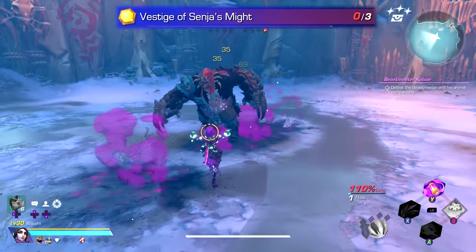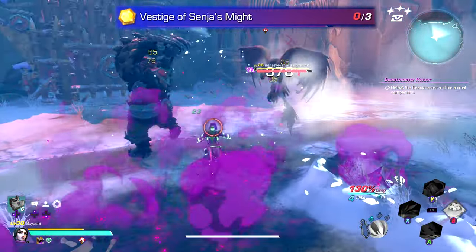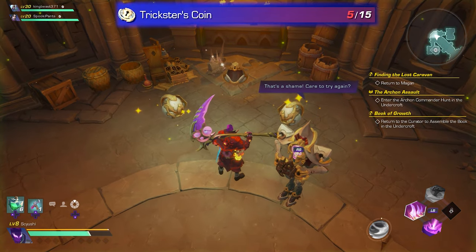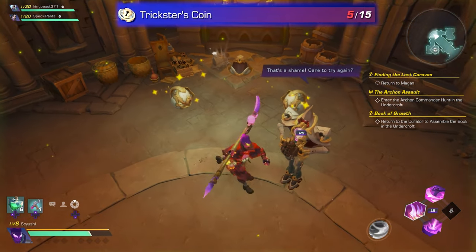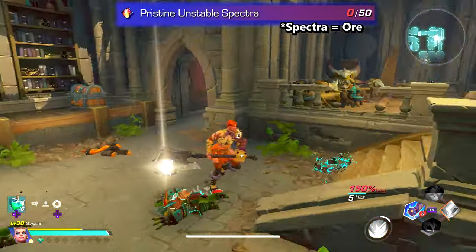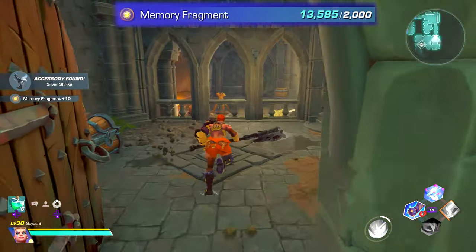First is going to be Senja's Might, which requires the Vistage of her Might, found by felling Kolar the Beastmaster. Trickster Coins, which come from a random trickster event that can usually happen in the Undercroft as well as other dungeons. And some Pristine Unstable Spectra, which is found in Lost Zones when any Chaos Mutator is active, and Memory Fragments, which you get from pretty much everywhere.